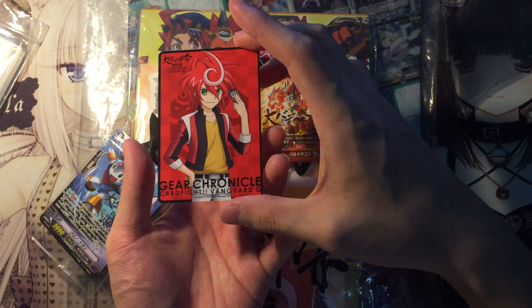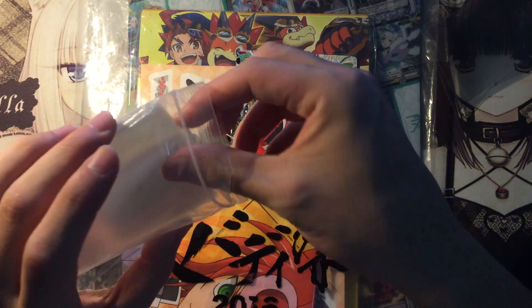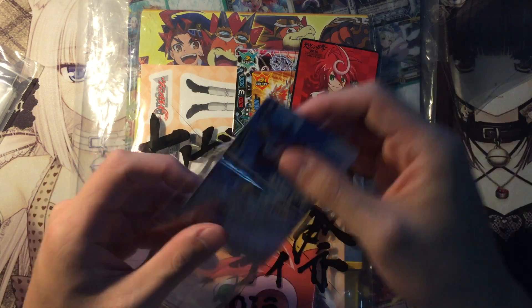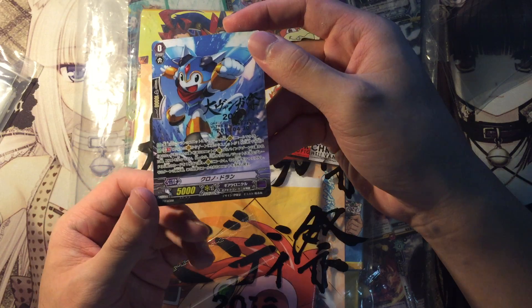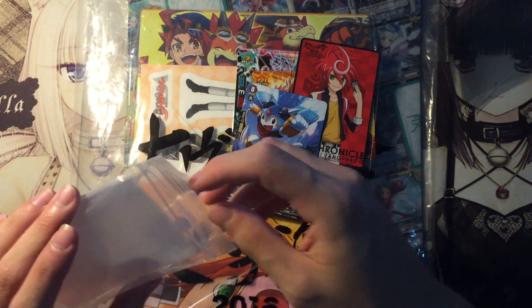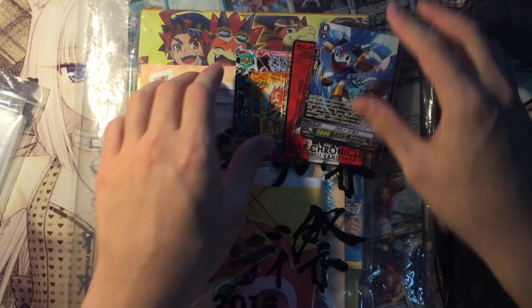Next is one copy of the Gear Chronicle Cardfight Vanguard G, which involves Smart Elect. And one copy of Chrono Duran with the hot stamp — nice. It has the full art design, which is pretty damn awesome. It has the hot stamp here. So I'm definitely going to use that in my Gear Chronicle deck from now on. Love this card — thank you bro.